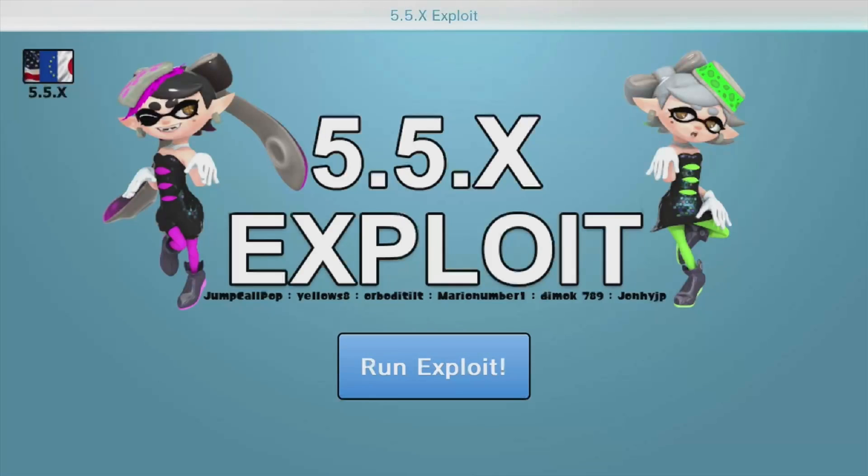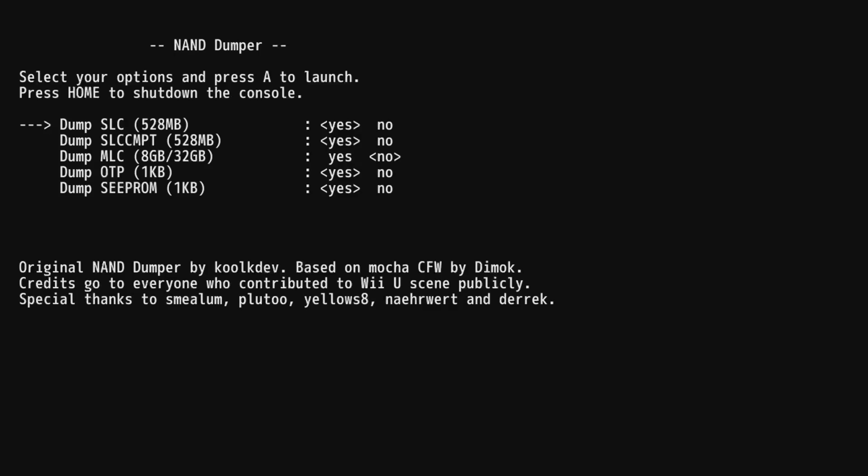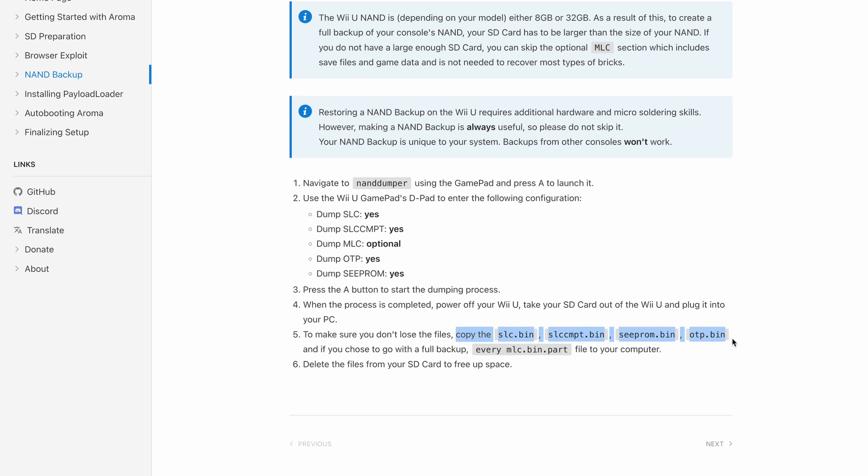Now eject the SD card, pop it into the Wii U, and proceed to the next page of the guide, which will tell us to load up the Wii U's internet browser and head to wiiuexploit.xyz. Hit the Run Exploit button in the middle and immediately hold the B button on the gamepad until we get a black screen that says 'Please choose your payload.' If you don't get that screen, the guide explains what to do — basically just try again. Select the NAND Dumper option and press A to launch it. You can accept the defaults or modify them, then press A to begin the backup process, which backs up the core files of your Wii U to the SD card. When done, power off, grab the SD card, and copy those specific files — listed on the NAND Backup page of the guide — somewhere safe like Google Drive.